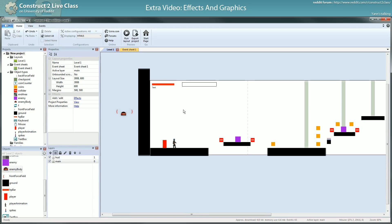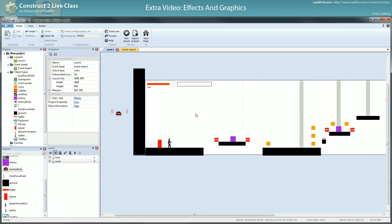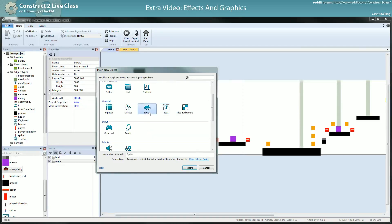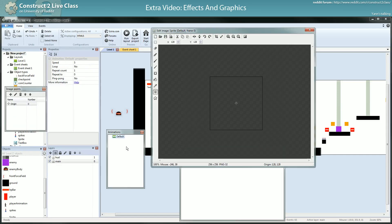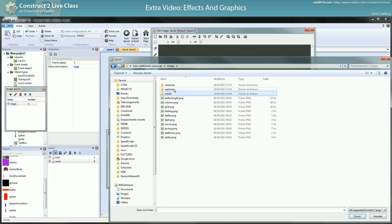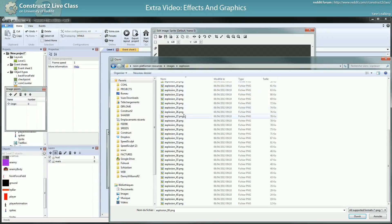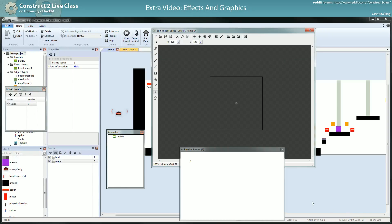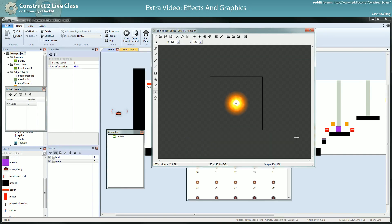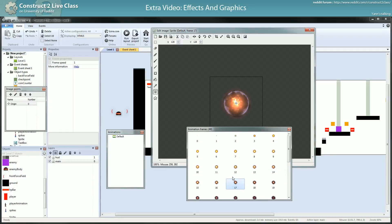First, I will add one simple effect which is easy to add, which is the explosion of the enemies. To add the explosion, we just need a new sprite with the animation explosion. The animation explosion will be in the resources explosion. It's a very, very big animation. I took it from the Skira bundle — the free bundle — so you have access to those animations. I think there are three or four animations.